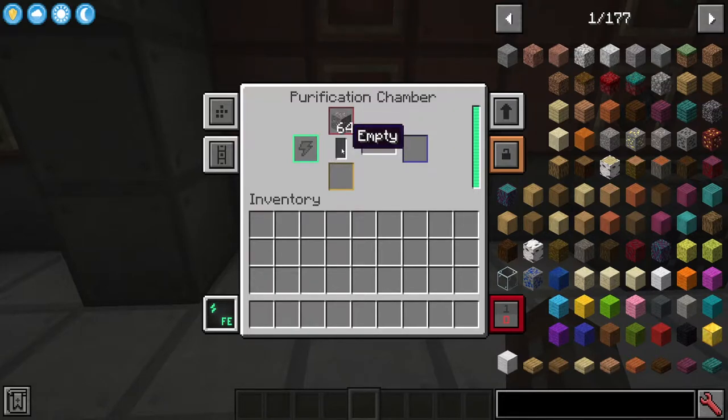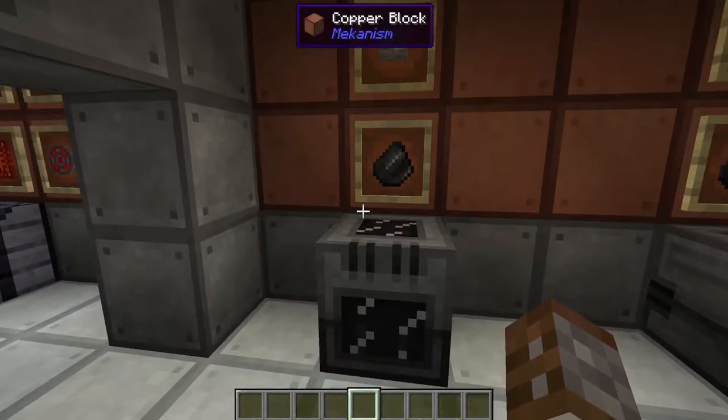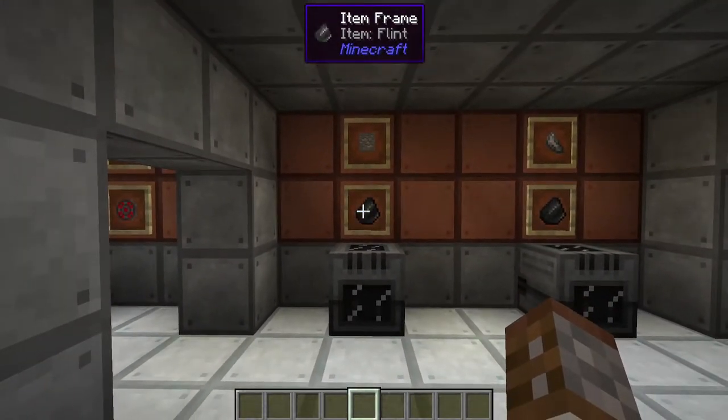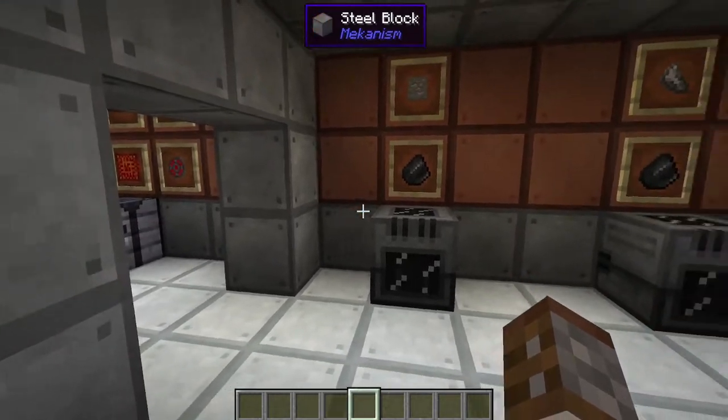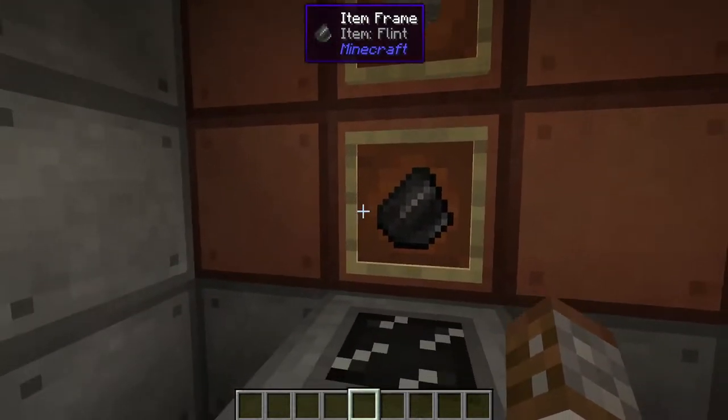The fuel source for the Purification Chamber is actually going to be oxygen, something which we haven't yet covered. This is going to be your first gas that you're introduced to in Mekanism. At this level we don't have a sophisticated way of creating gas, but oxygen itself can be made with flint.